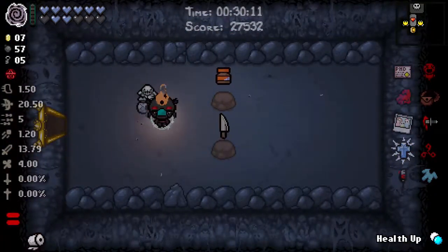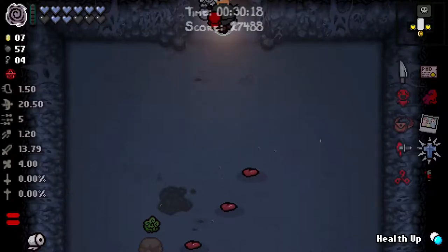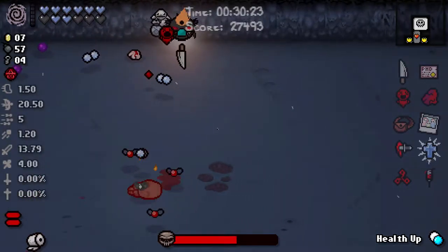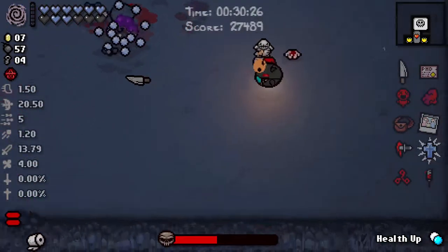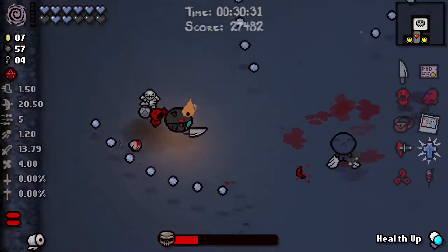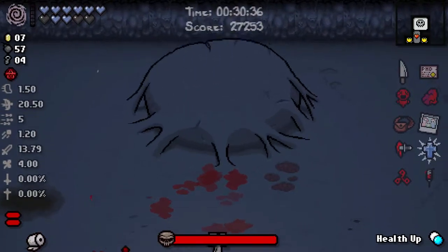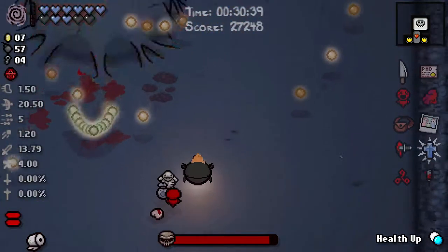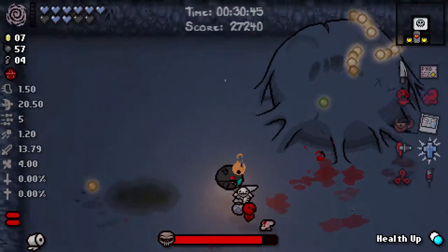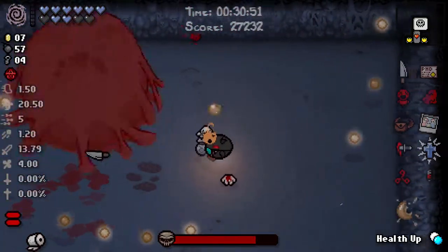Which of these do we take? We could do a lot of damage with Mom's Knife and I think we do take that — it's gonna keep our damage stat, which I'm not sure was augmented by Firemind. Are we still doing fire damage? I think we are not, so we may have just lost all benefit from Firemind. But I guess that's okay — at least if we do beat Hush, we have done it as Apollyon, which is one of the few things we have to do. There's only one new character as far as I know.